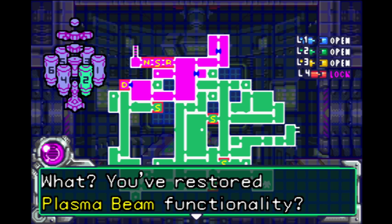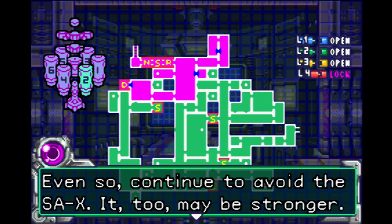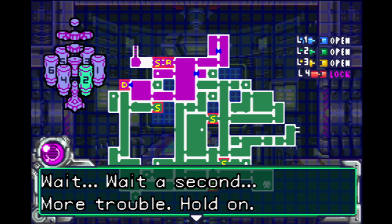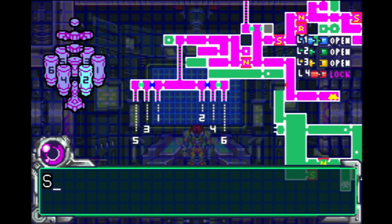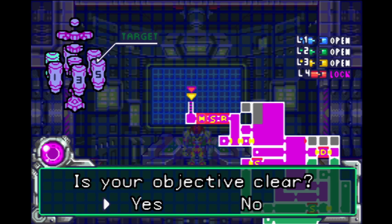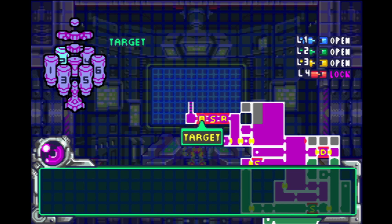Navigation room message: 'You've restored plasma beam functionality — most unexpected. Even so, continue to avoid the SA-X; it too may be stronger. You still lack a few abilities crucial to your survival.' Wait — more trouble. 'I've isolated the cause. There's been an explosion in the arc data room. Samus, go to Sector 5 — the damage is staggering. Find out what's causing it.' Will do.